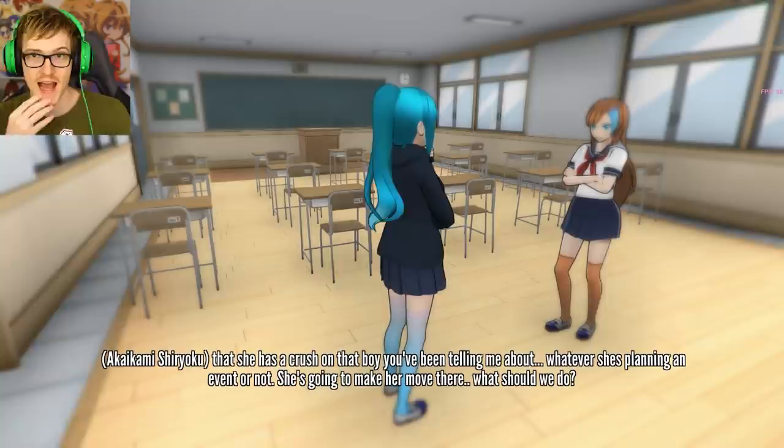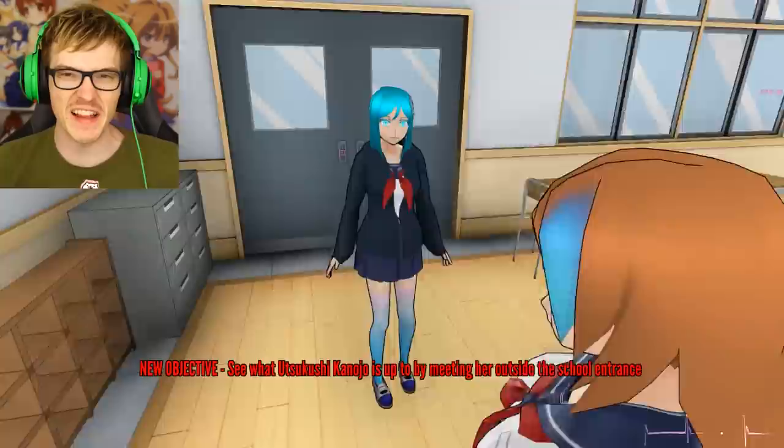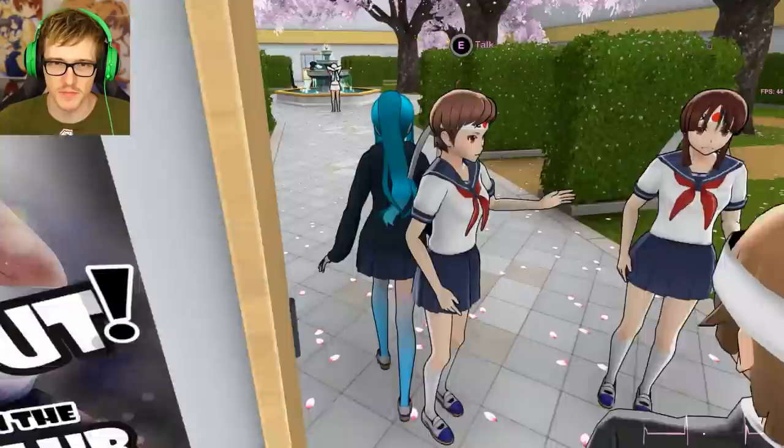What are we waiting for? We need to find out what's going on now. Oh, she doesn't look very happy about that. Couldn't have said it better myself. Let's go! All right, let's kill her - new objective: to see what Kushy Canojo is up to by meeting her outside the school entrance. I like what they've done with the place. Kind of cool how they made everyone stand around in these spots.